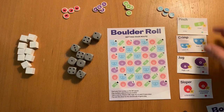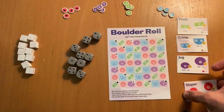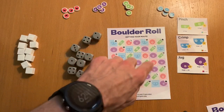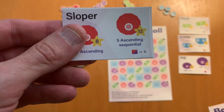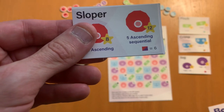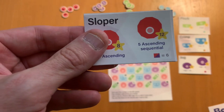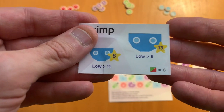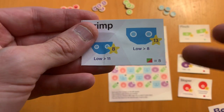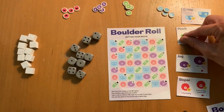You'll set out these climbing hold cards, and you can see there are four kinds of climbing holds: pinches, crimps, jugs, and slopers. What you're going to try to do is plot out dice in these boxes to get the amount shown on the bottom. To get this card you need two dice next to each other that equal six — a four and a two, or a three and a five. But one needs to be in a red box and one needs to be in a purple. For this crimp, you need to get a sum of eight in two boxes that are green and red.